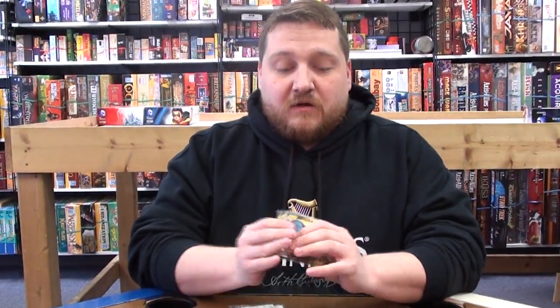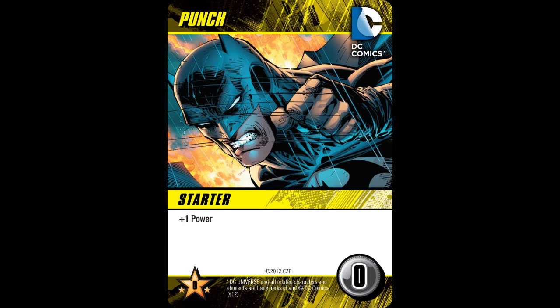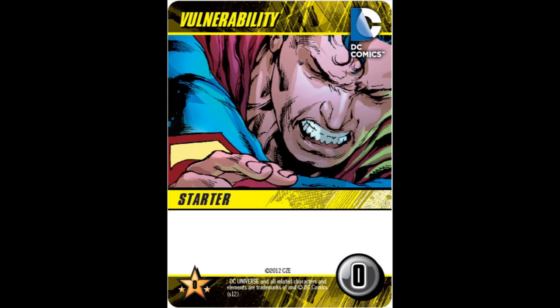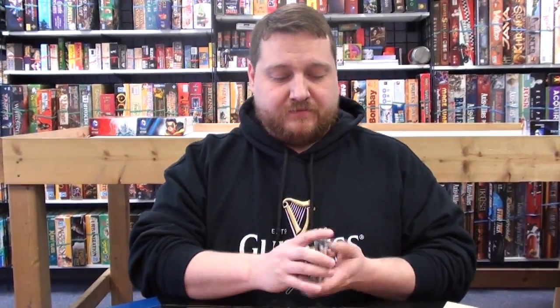So the first thing each player is going to do is draw a random superhero from the random pile. I will be the Martian Manhunter. After that, we're each going to get seven punches. Punches are worth one power. And we're going to take three vulnerabilities. Vulnerabilities are worth absolutely nothing — they just take up space in your deck. Shuffle it all together and draw five cards.